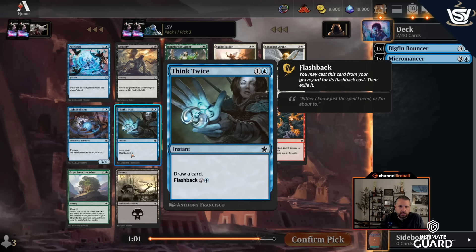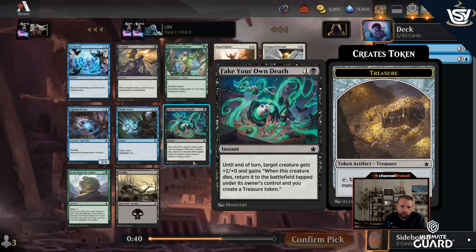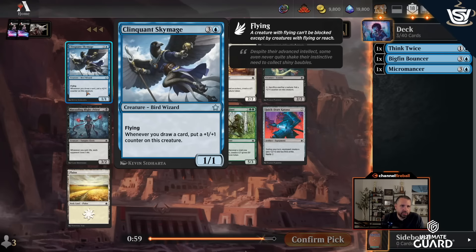I love Think Twice. This card plays into multiple good themes: there are cards that key off drawing your second card per turn, like Mischievous Mystic or the Erudite Wizard — the three-mana 2/3 that gets a +1/+1 counter. There are also spells-matters cards like Tolarian Serpent. It's just a good value card, and this format isn't the fastest. The next best card here isn't much, so I'm happy taking Think Twice.